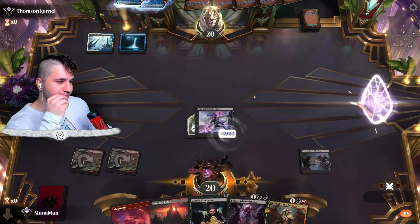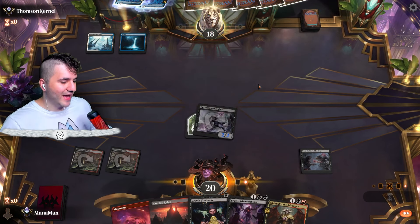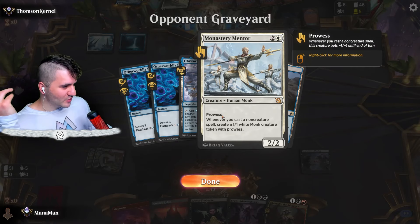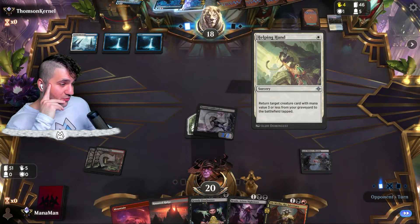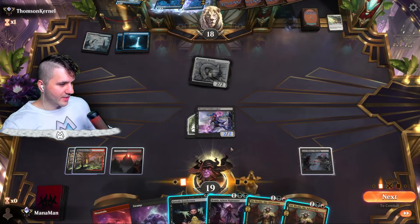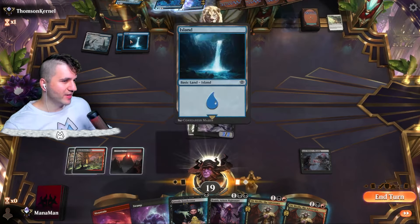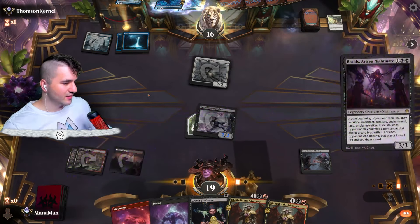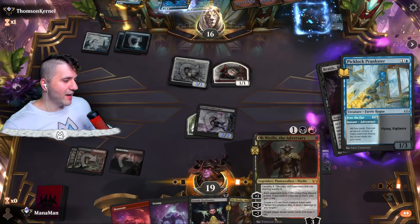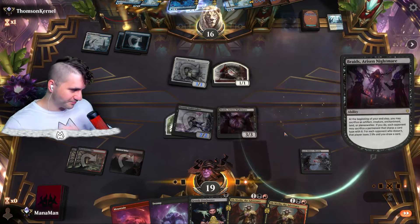They're definitely going to do a double surveil from flashback with Otherworldly Gaze, which is fine-ish. Okay, I forgot this was even a deck — they got the Monastery Mentor deck! This deck is also pretty good. Helping Hand — that's a problem. It's going to be Obnixilis or Braids — I think Braids. They could have a counterspell but I think we're going in for Braids. Pick Lock Prankster, yep — go ahead, make your little monks.